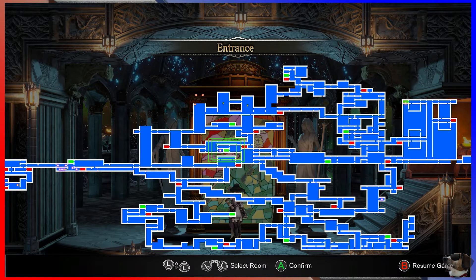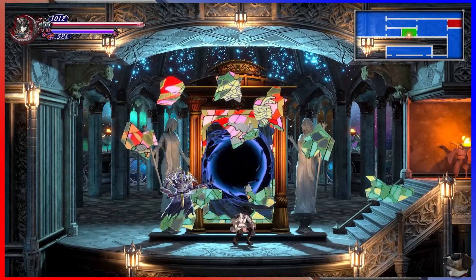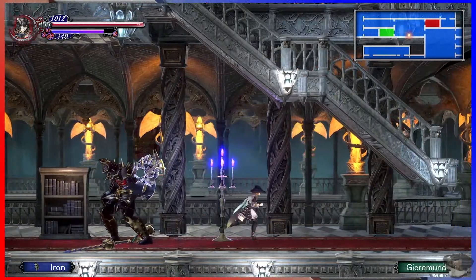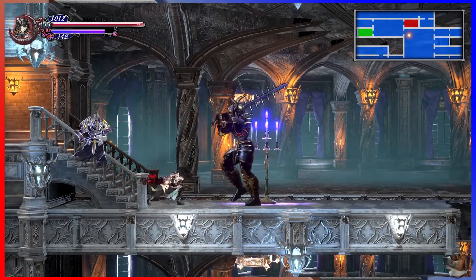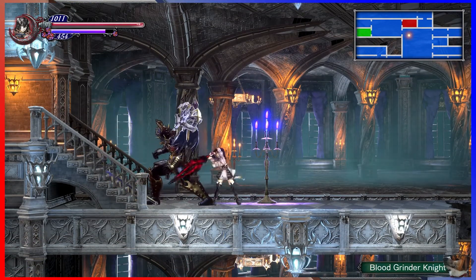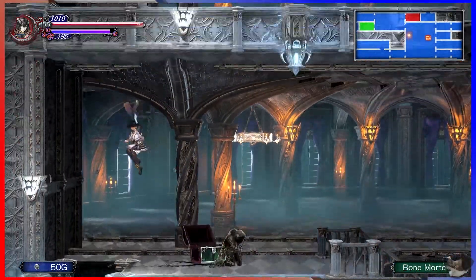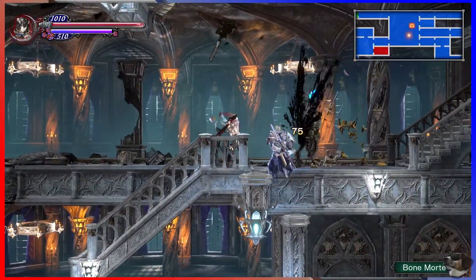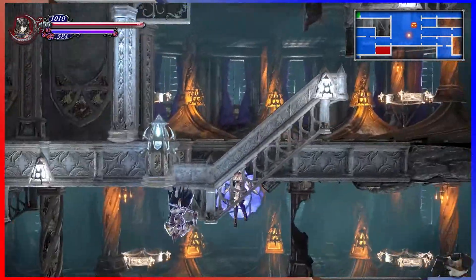Is this faster, or is this faster? This gets us to that extra hall that we didn't explore in the center, so let's do it. It's so dumb but it's so satisfying. Oh no — bonesaw is ready! I don't think bonesaw is ready for anything we've seen in this castle.